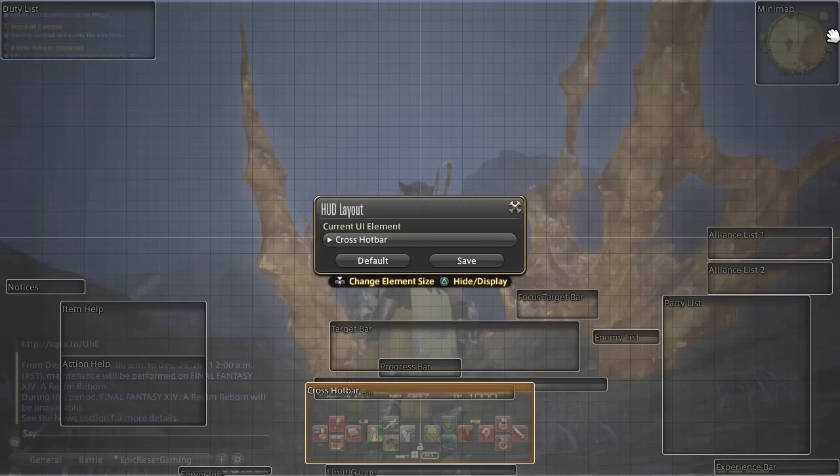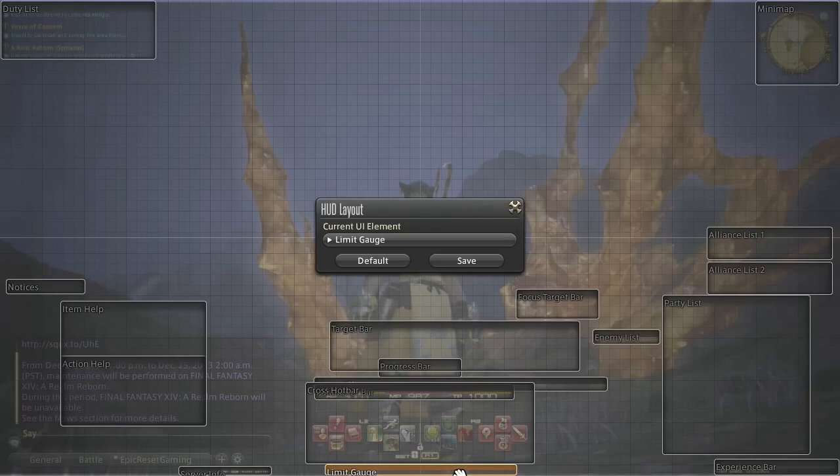My mini-map is pretty much small and it's in the upper right-hand corner. Once you get used to the game, you reference it very little, and it's kind of in the way if you have it really big. My limit gauge is all the way down at the bottom because you only really need a quick glance to know whether you need to use it or not.